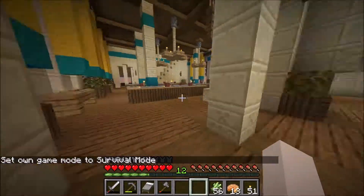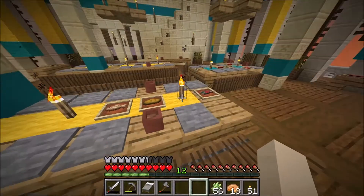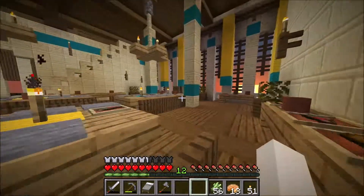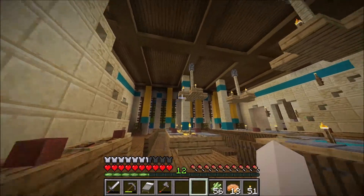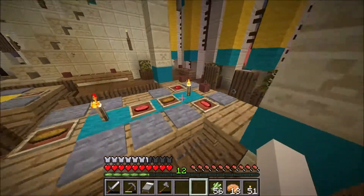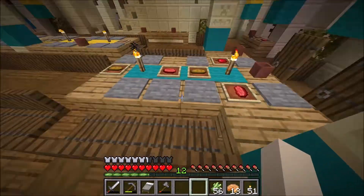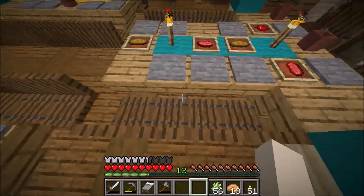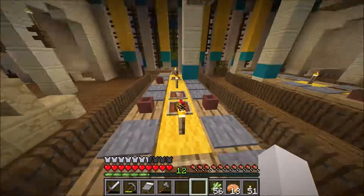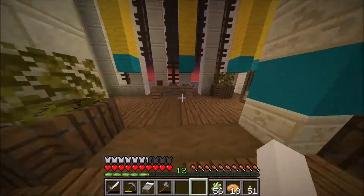And if we look at the interior, this is what we have. This is the great hall. We have some tables with some fish and bread and some chandeliers. This is how chandeliers usually looked back then — just crossed planks hanging from a rope with candles on top. This is where the king and queen would sit, and they have some fancier food here.